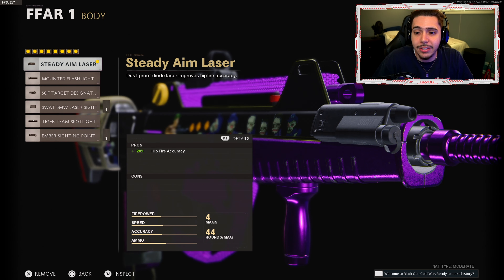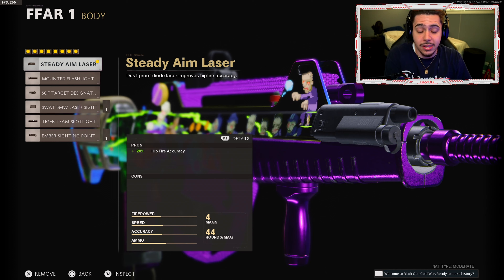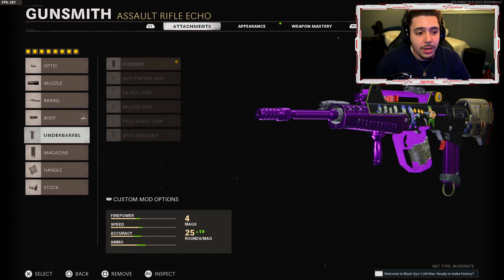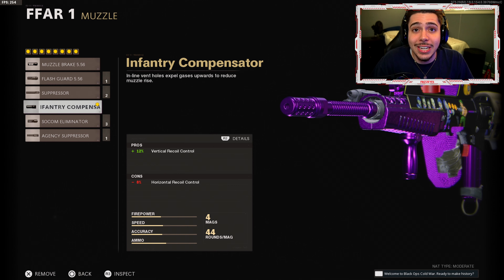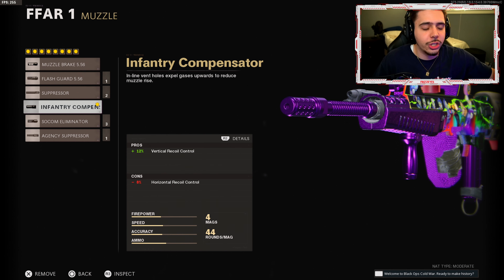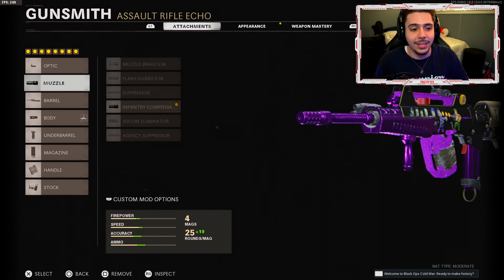For the body, I got the Steady Aim Laser. The hipfire on this with the Steady Aim Laser is phenomenal — absolutely amazing. This thing is so accurate from the hip and very helpful whenever you're just pushing buildings. For the underbarrel, I got the Foregrip. We get plus 15% horizontal recoil control. So the Foregrip and the Infantry Compensator — you're going to see some of the craziest gunfights I got into at long range.